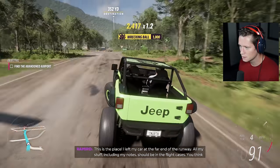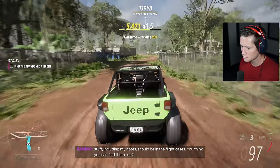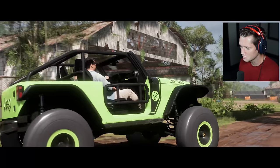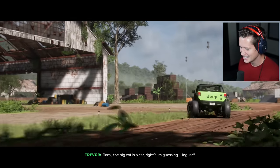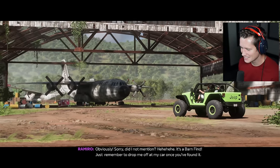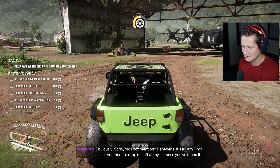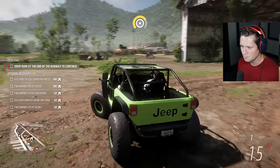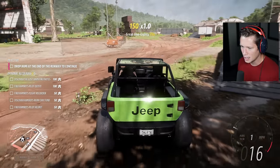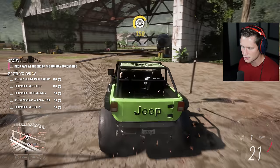Just love that we're bombing through everything here. Oh — it's a barn find! It'd be the big cat, right? I don't know — kind of exciting. I left my car at the far end of the runway; all my stuff including my notes should be in the flight cases. Can you find them too? So now we're going to want to try to hit all these accolade points — discover the lost barn find note, find the pilot outfit.